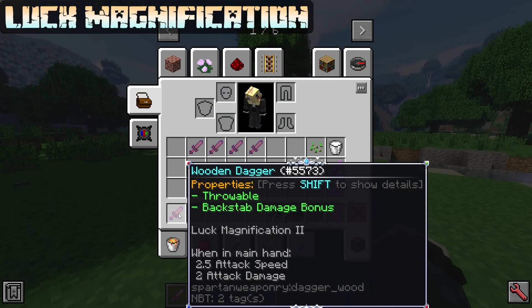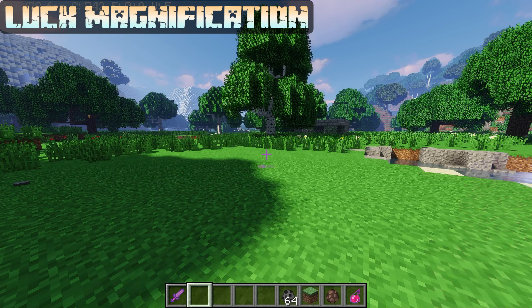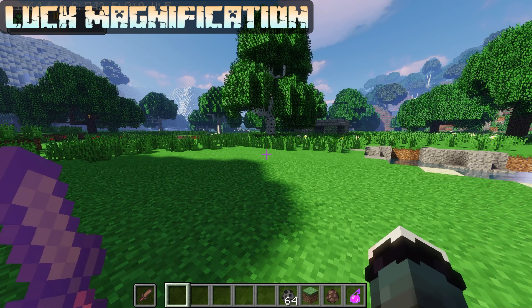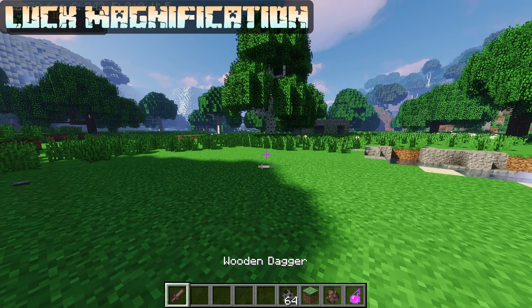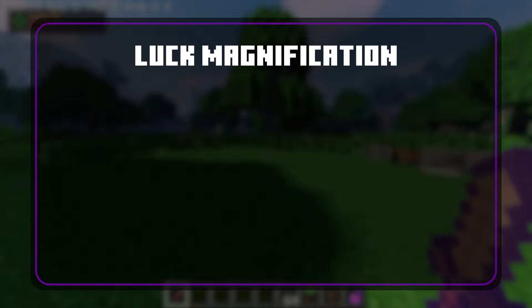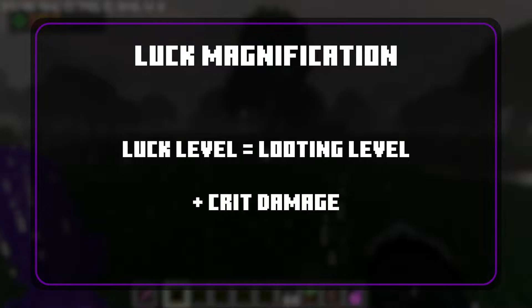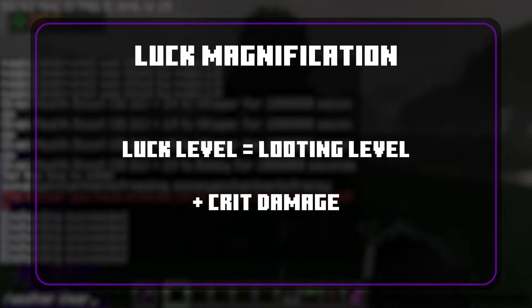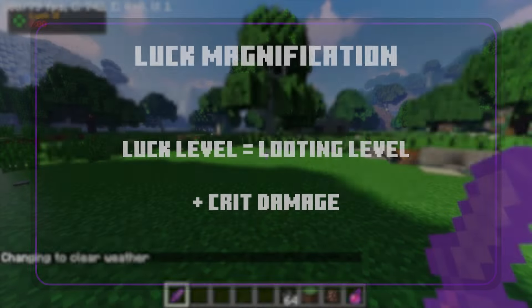Luck Magnification has a max level of 2 and gives you the Luck potion effect equal to the enchantment level while it's in your main hand or off hand — so Luck Magnification 2 gives you Luck 2. Each point of Luck boosts odds for rare items from randomized chests. Additionally, if it's in your main hand, each Luck point is also equivalent to a looting level and increases critical damage. So an Advanced Looting 3 sword with Luck Magnification 2 that rolls a looting 14 would be raised to 16 by luck, with any additional Luck raising it further.